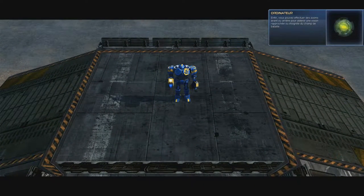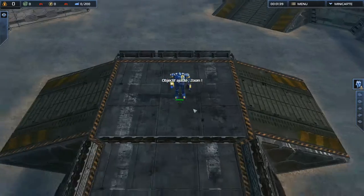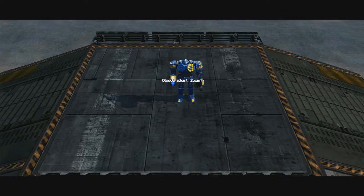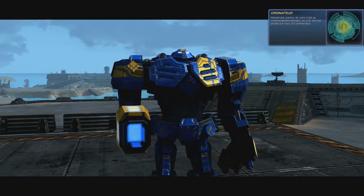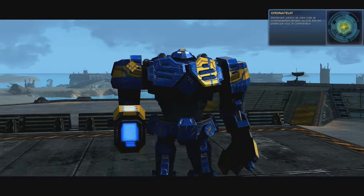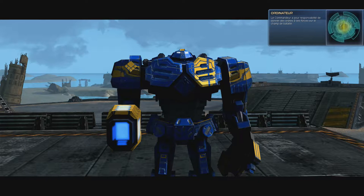Finally, you can zoom in or out to get a closer or wider view of the battlefield. Now let's talk about the Armored Command Unit, or ACU. It is piloted by you, the commander. The commander is responsible for issuing orders to his or her forces on the battlefield. To do this, you will need to learn how to select units and issue simple commands.